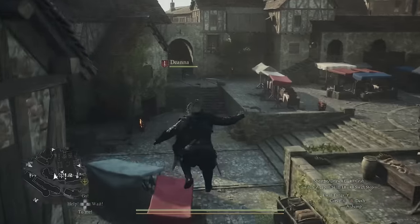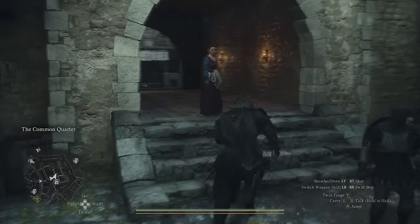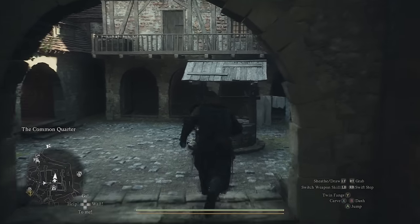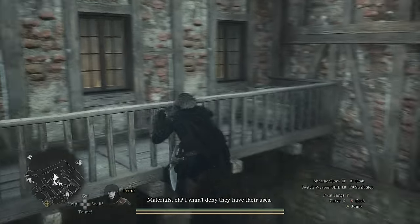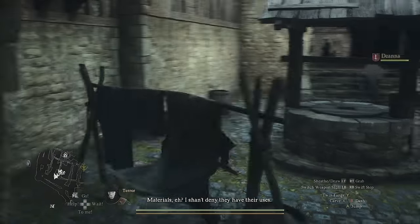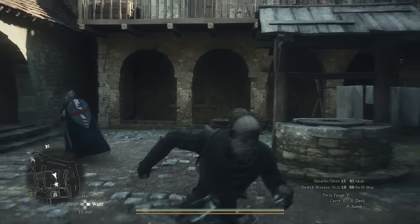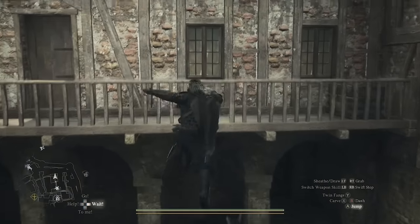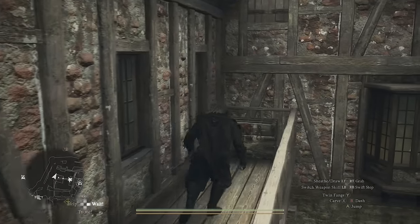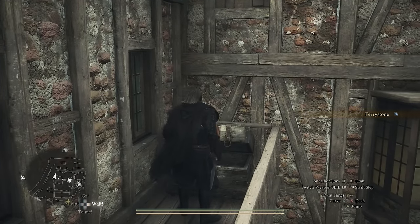From that exact spot, follow the path through town, past where you can get your own house, then turn left and sprint jump onto the roof of the small well. This can be a little tricky — I got it on my first attempt and then struggled every attempt after, but keep trying and you'll get it. If you're a thief, the wall jump makes it much easier. Once on top, jump across to the next balcony and you'll find a chest with another fairy stone.